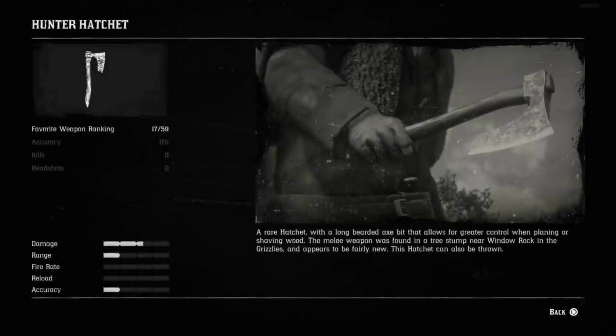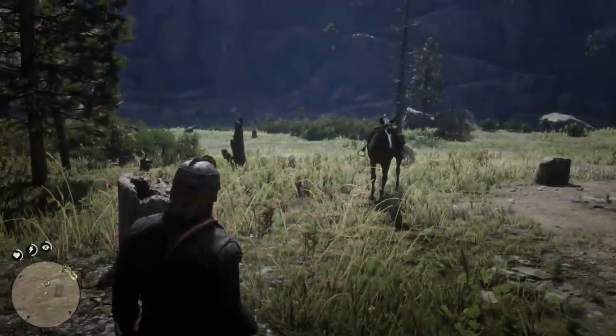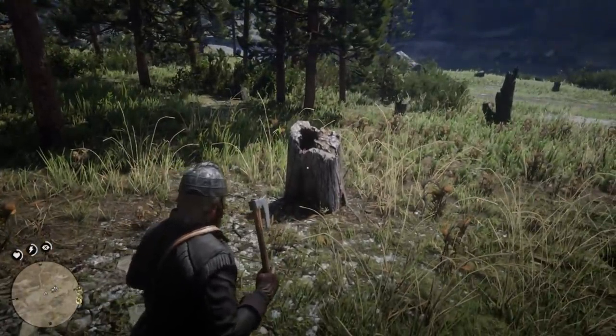A rare hatchet with a long bearded axe bit that allows for greater control when planning or shaving wood. The melee weapon was found in a tree stump near Window Rock in the Grizzlies and appears to be fairly new. This hatchet can also be thrown. It's got quite a bit of melee damage to it, which is pretty nice. This is also throwable, just like the previous weapon, and you get to add it to your collectibles list.